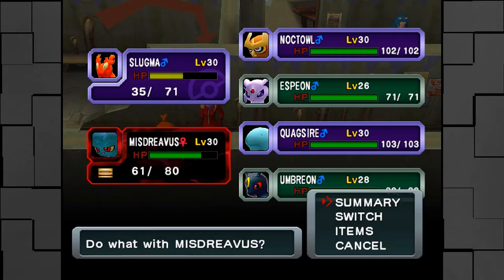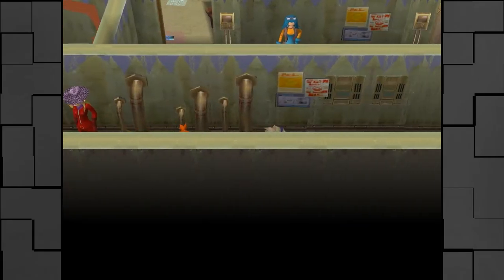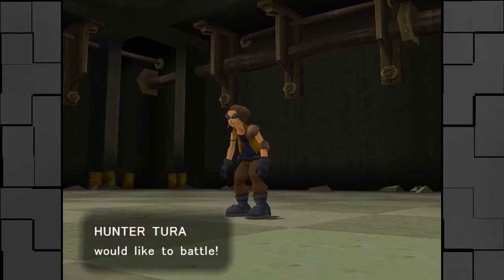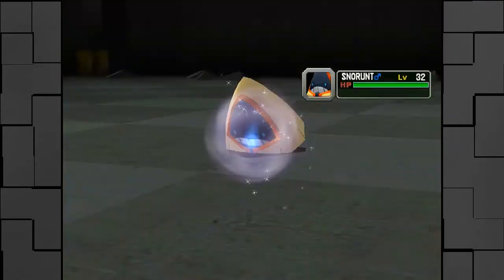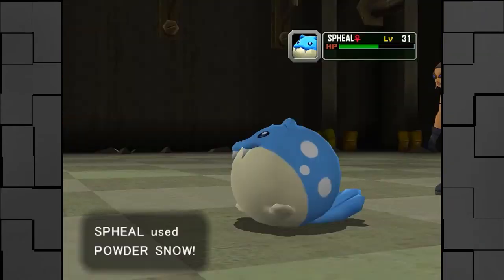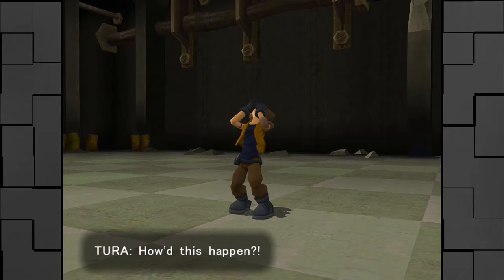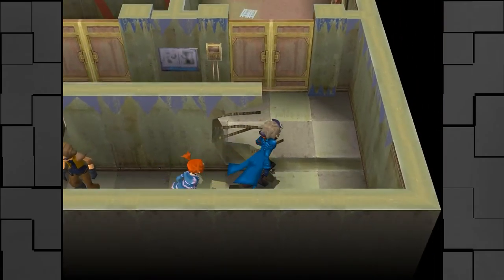Let's get Mistreavus out of here - switch it in for Quagsire. Weren't you just downstairs? You move quickly. My Pokemon are solid troopers - check them out. We have Hunter Turatuna. It sounds Japanese - sorry if I offended you. Alright, we defeated Hunter Turatuna. How'd this happen? Because I beat both your Pokemon - I'm pretty sure that's how it works. Correct me if I'm wrong. So admit it - my Pokemon are decent, huh? Even though they can't win. Wow, that's kind of depressing, actually.